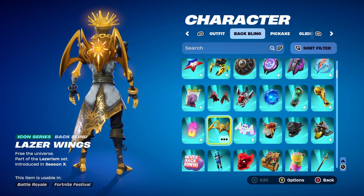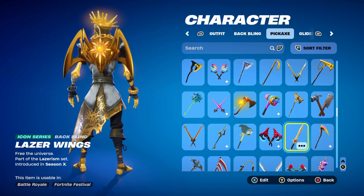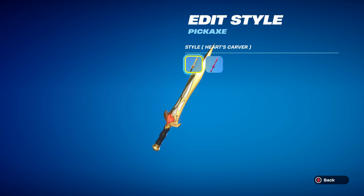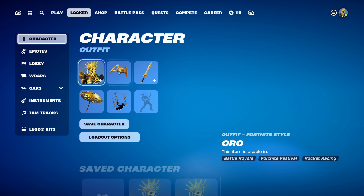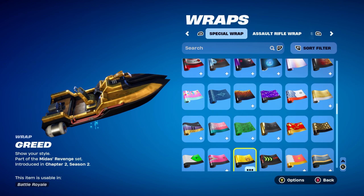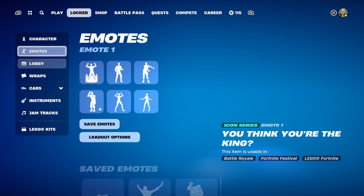Any other gold set of wings would also work nicely. The pickaxe is the Heart's Carver, part of the Goddess of the Heart set, introduced in Chapter 5 Season 2's Battle Pass — it was Aphrodite's pickaxe from that season. Using the standard style for the black and gold design. The weapon wrap is Greed, part of the Midas Revenge set, introduced in Chapter 2 Season 2 — it's Auro's own weapon wrap, and works very nicely for the black and gold.